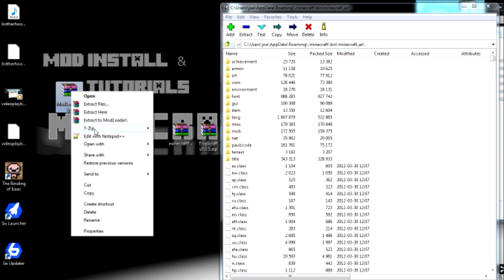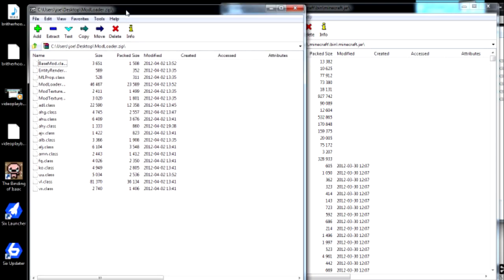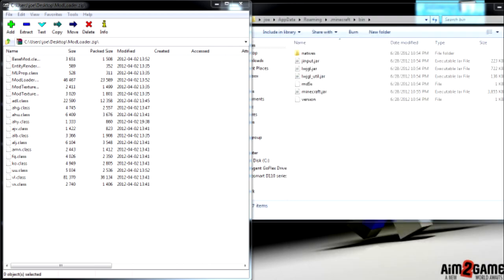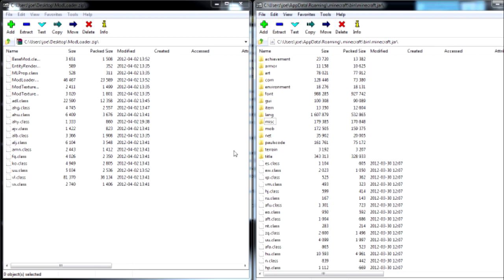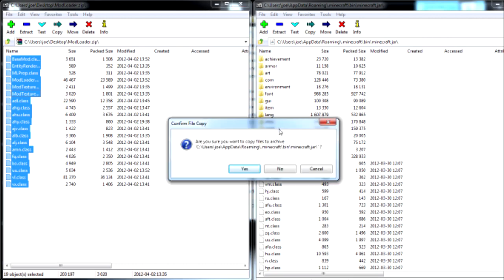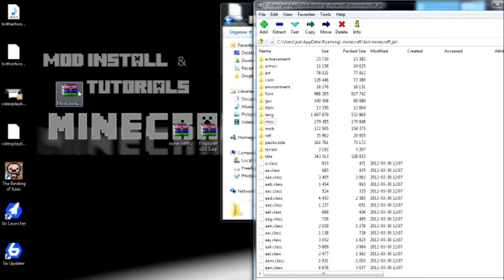Next thing we're going to do is take ModLoader, open it up with 7-Zip. I've got two screens so it's a little hard to manage — sorry about that. This is your jar file with all your classes, and this is your ModLoader. What you do is come down to the bottom, highlight everything, and drag it over into your minecraft.jar — drop it in. It'll ask if you want to copy all these files; say yes. That's ModLoader done — very simple.